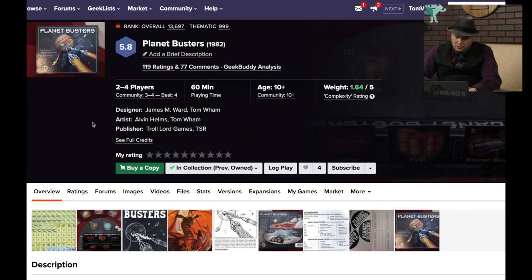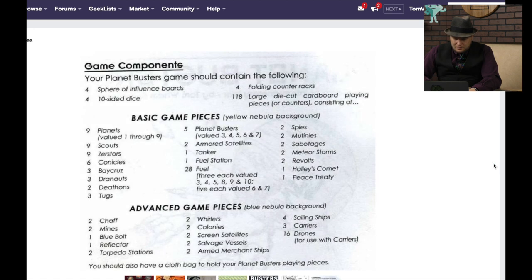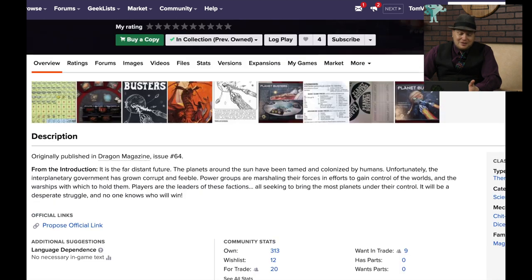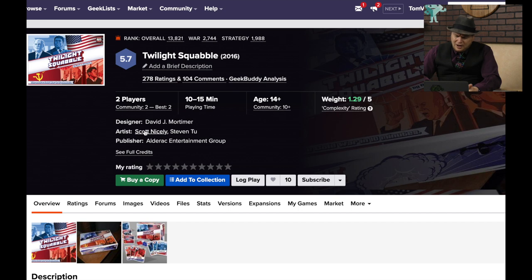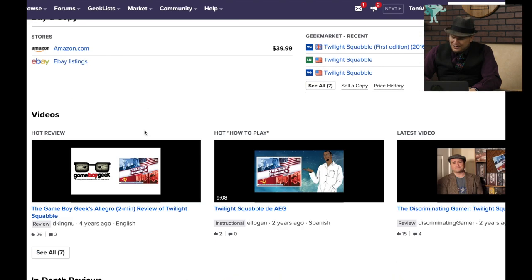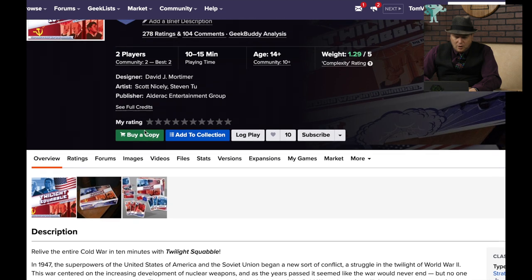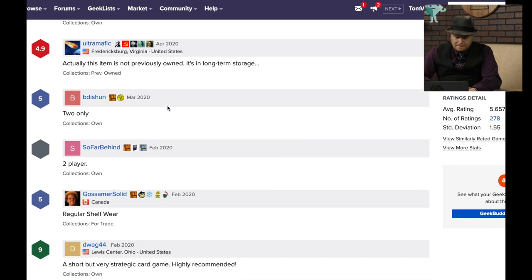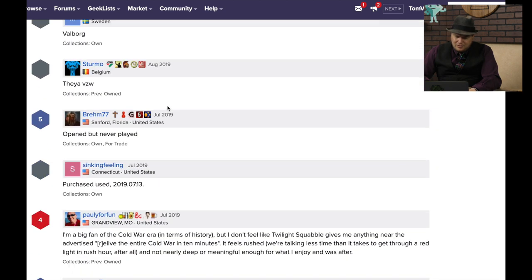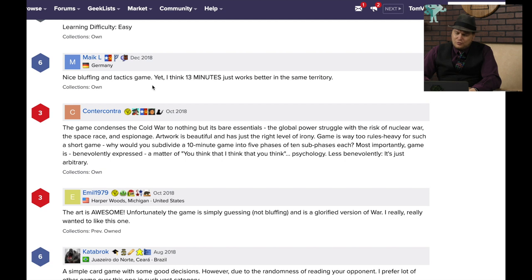Planet Busters from Troll Lord Games was also a magazine-style game with little counters. It must not be that great because it's this far down. Twilight Squabble — I had heard that this was a 10-minute Twilight Struggle game in a sense, done by AEG. I never got a chance to play it. Looking at comments: short but strategic, it's good, two-player only, it's just a guessing game. I think people rating it low are probably unhappy because it's just a two-player game and it doesn't have anything to do with the Cold War. That's fair enough.